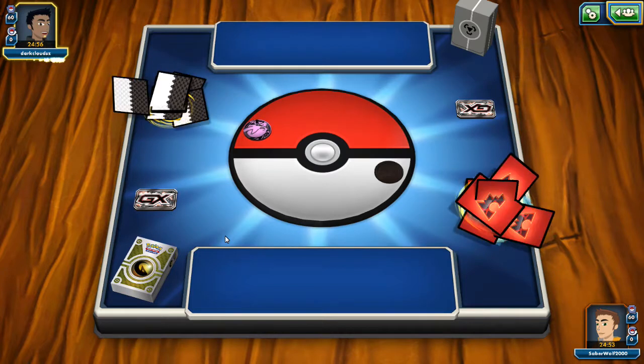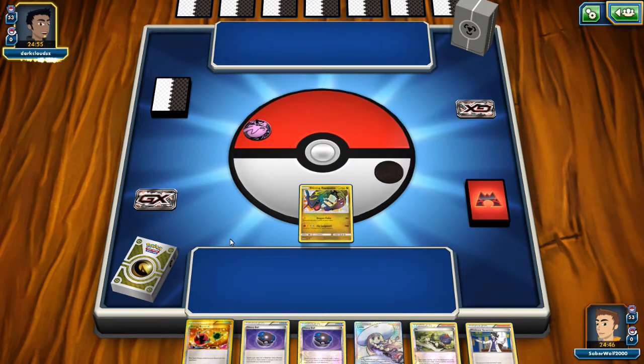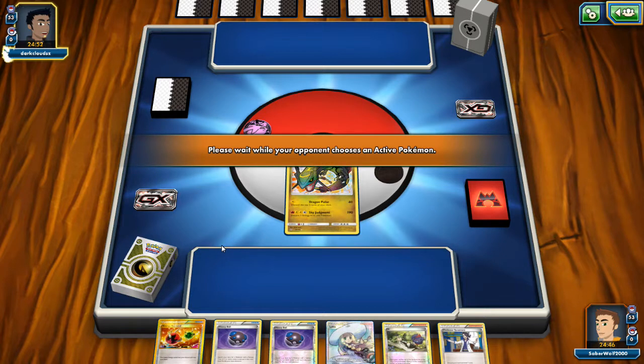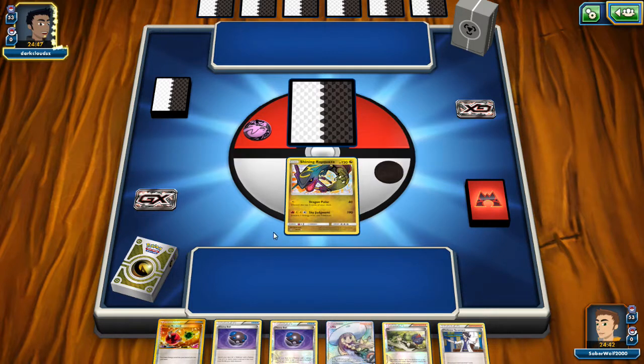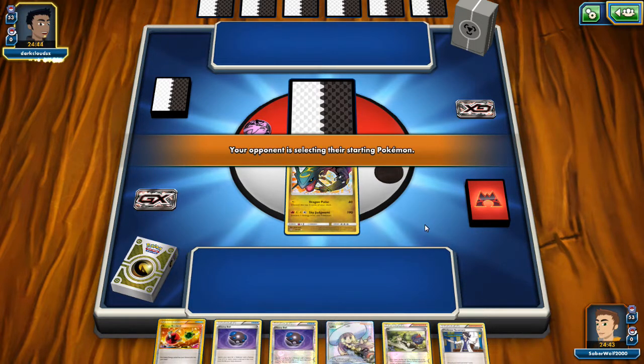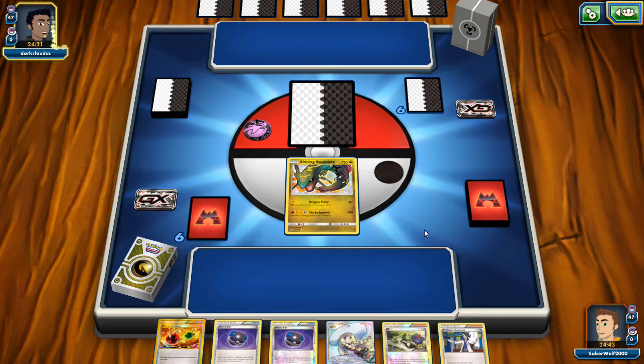My opponent is going to be playing a very similar deck, a more powerful deck technically — the Metal Magnezone with the Duskmane Necrozma. He's utilizing a better Magnezone and a better attacker, because Duskmane Necrozma GX is just perfect — the perfect blend of Rayquaza EX and this dude. It has a very flexible attack, a stronger attack, the GX attack, another regular attack for 80, more HP. It's just a perfect Pokemon.